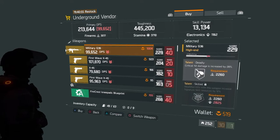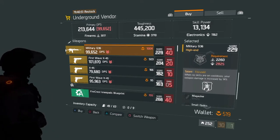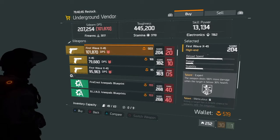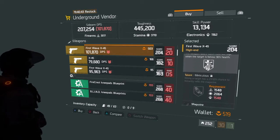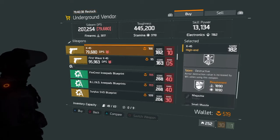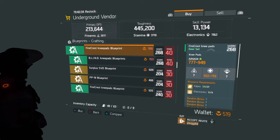First off, we have a Military G36 gear score 229 with some nice talents on that bad boy. If you never had a chance to go get it, it's your opportunity to grab it — just got to get that rank up. Then we have a First Wave X45 gear score 204, then the X45 gear score 182, and another First Wave X45 gear score 182.